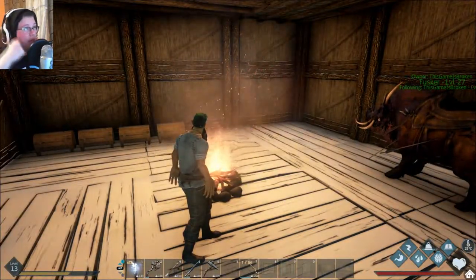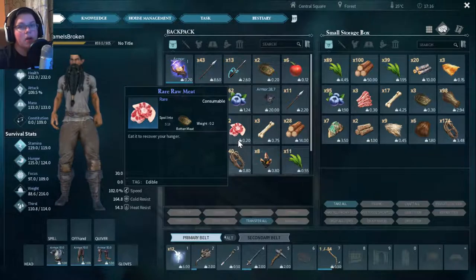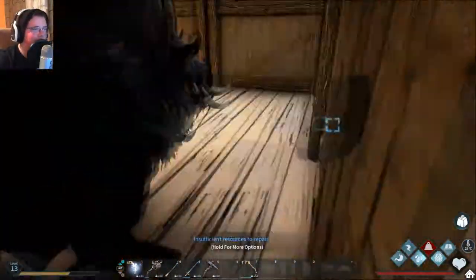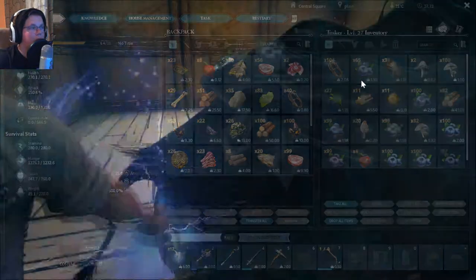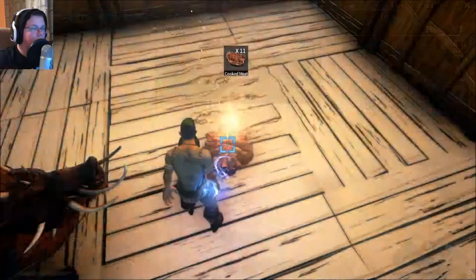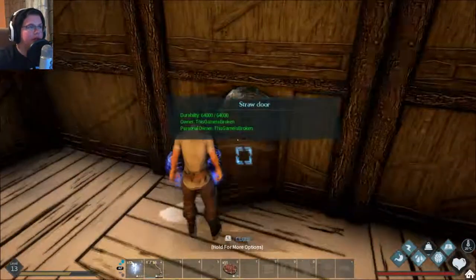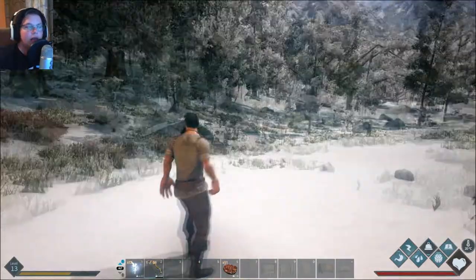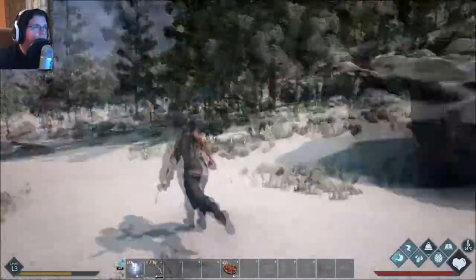We haven't really done much adventuring. So I'm going to put everything valuable away, grab maybe my bow and some arrows, and we're going to go explore. Also, we have to remember to empty the boar's inventory. I'm going to take a bow, 50 arrows, a source of light, and some food — that's pretty much it. This is like a little bit of a suicide mission, but I kind of just want to see if there's anything new in the game. We're going to have to be a little bit more careful than usual.